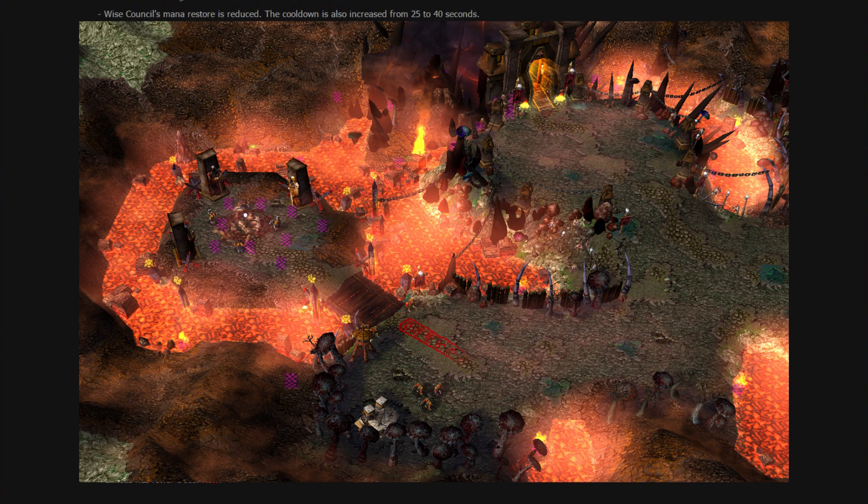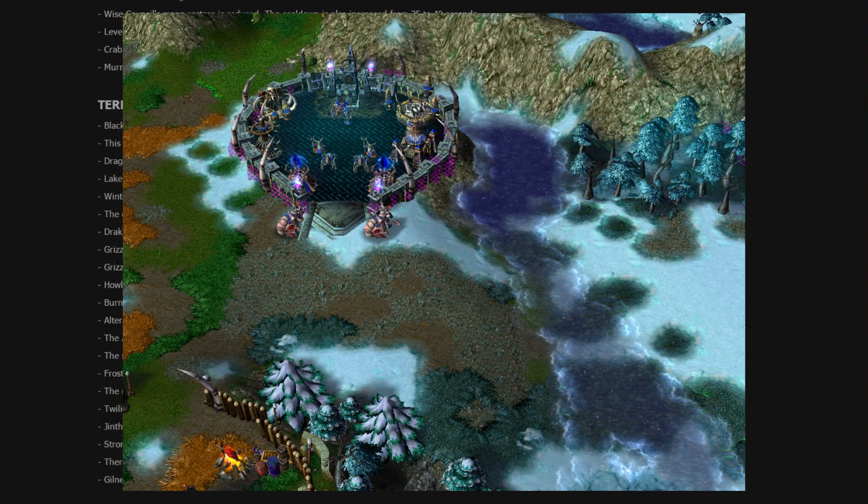We're not done with terrain just yet. There's also one other area in Northrend I forgot: the Scourge base in Dragonblight has been removed and moved to Borean Tundra, where the Temple City of En'kilah is a new base for Blue at the beginning of the game. So Scourge players, you've gained a new base which looks a bit better and more defendable.